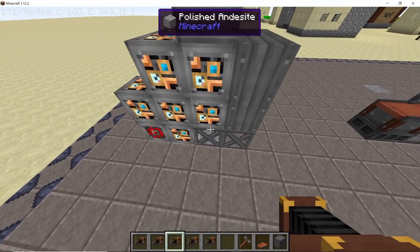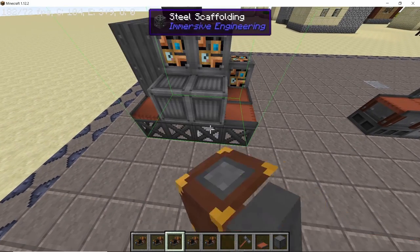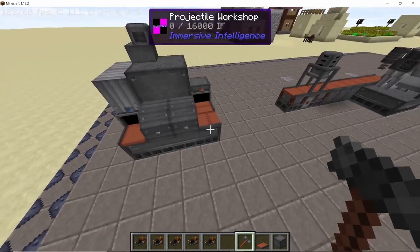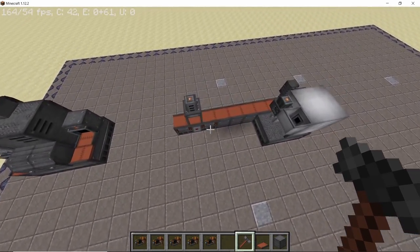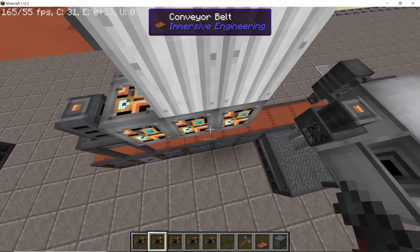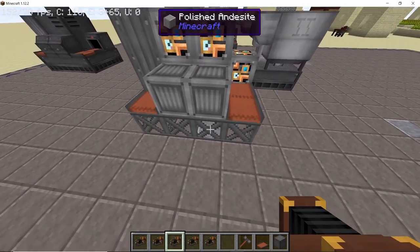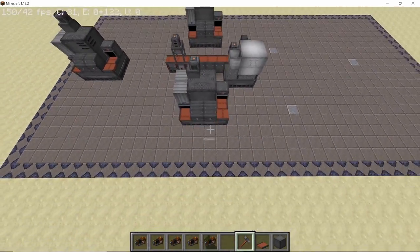Next we'll place the very first projectile workshop. Making sure that you have the crates facing you, place down the projectile workshop like this. This first workshop will make our core bullets or the main bullets. Next we are going to place down two more projectile workshops, but this time these both will fill material inside the bullet that we made in the first workshop.